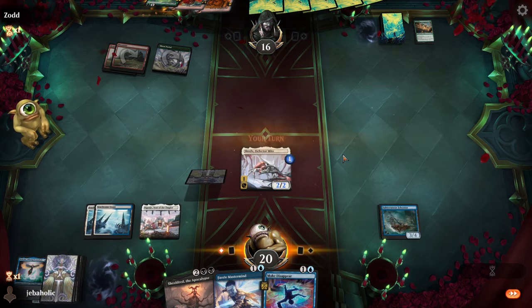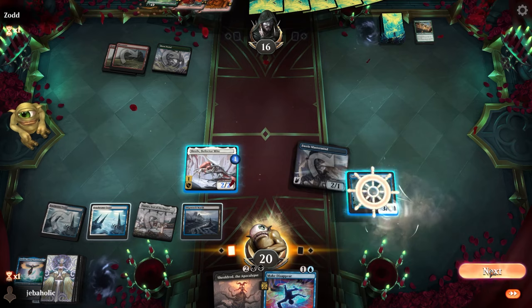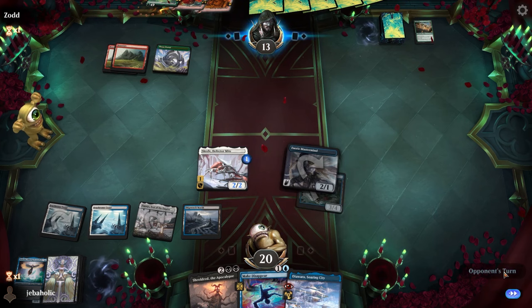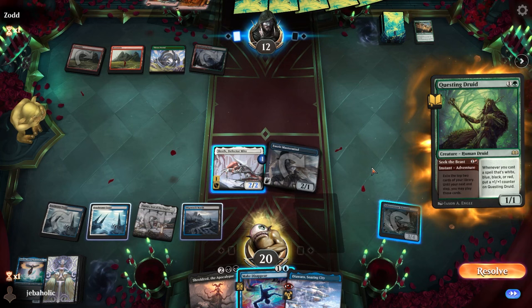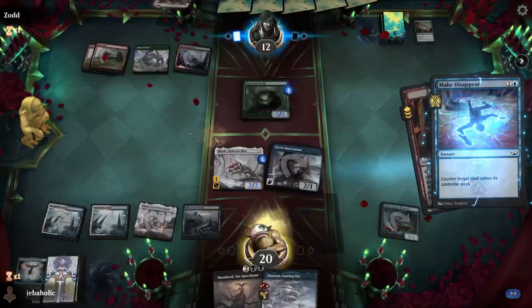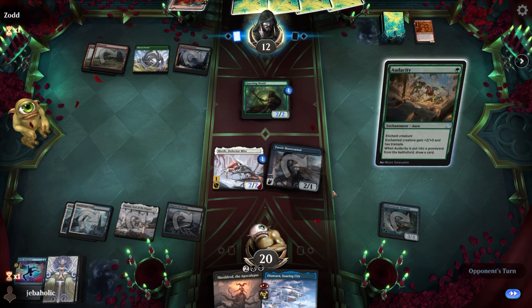All right, there's a black source! Now we can play Faerie Mastermind plus Make Disappear. I'll play the Faerie Mastermind so I can use it to attack with my Schooner, and now I can leave my Defector Mite up. There are a lot of lands in our deck — I think this deck plays like 26 or 27 lands — so exploring is pretty good. I'm gonna counter the Scam just to protect us from any of their pump shenanigans.